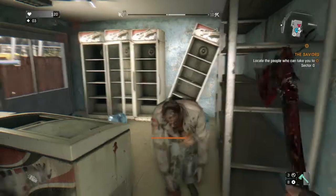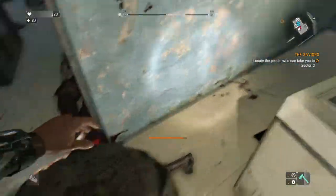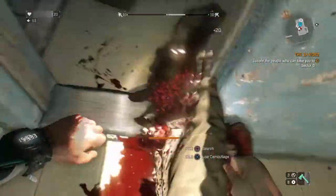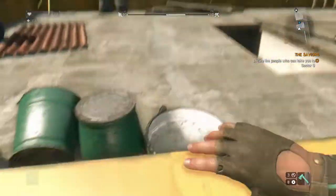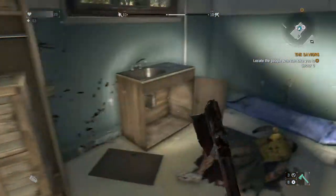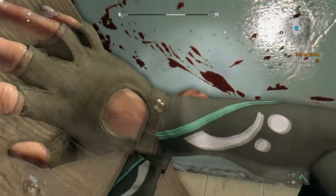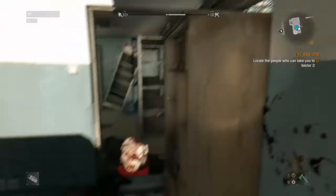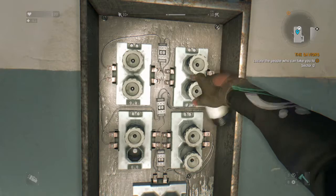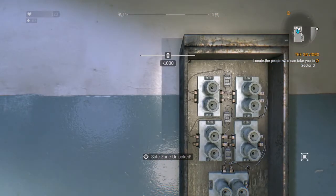You want to clear out the area and then you have to turn the power on. There's this guy still left — finish him off. Okay, now I have to find the power. Sometimes the power is hard to find even though it might be right in the middle of everything. There you go — as you can see right there, plus a thousand.